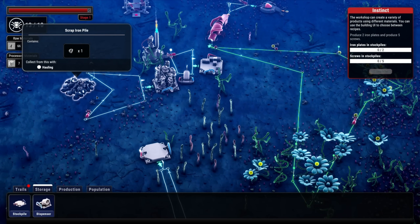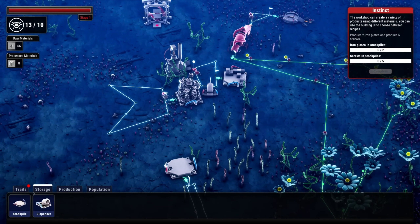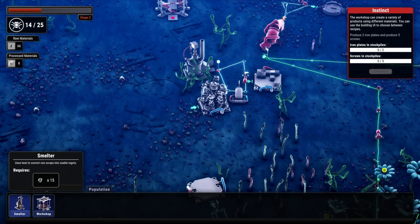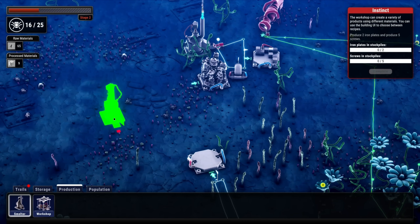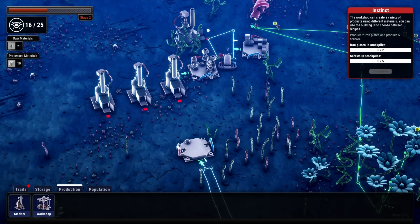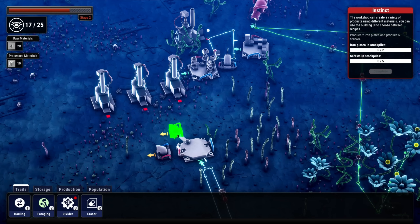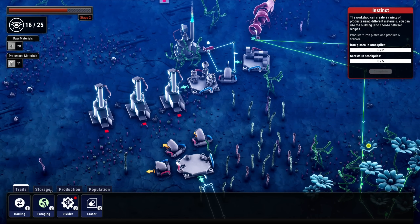Let's erase this path here and then get production smelters. I'd like multiple smelters - let's try one there, one there, and one here. Can I set up trails hauling and place dispensers? Place dispenser - oh, you can place multiple dispensers! Isn't that nifty? And then storage from there. They could probably all cross over the same lines - let's go to trails, hauling, and set up paths from the stockpile to each smelter.